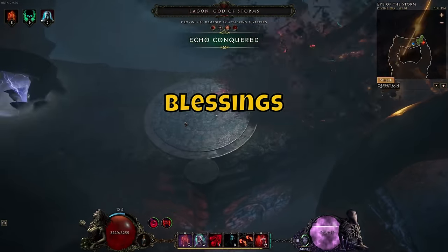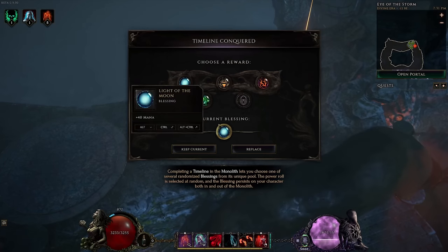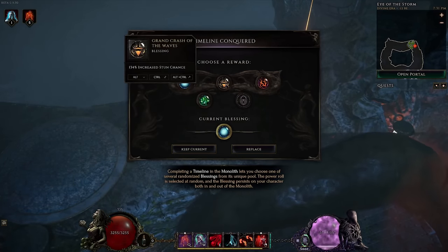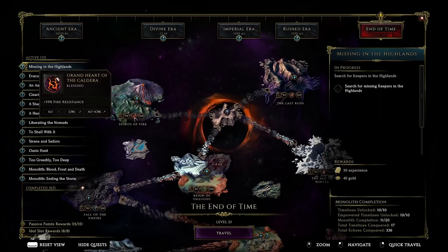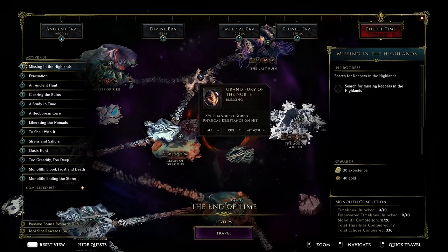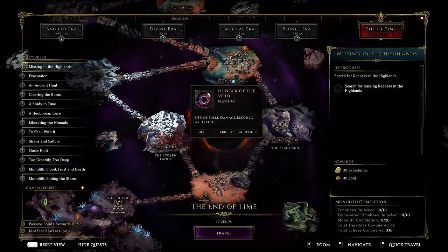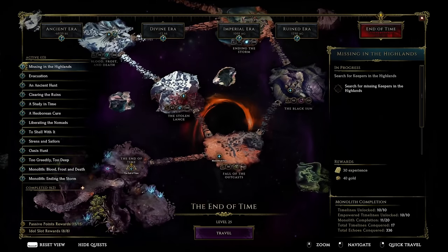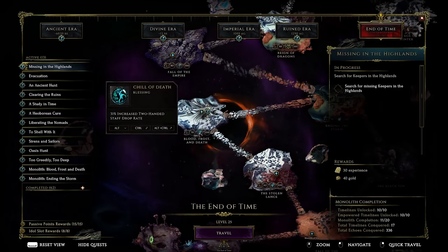Blessings are permanent increases to your character's stats or chance to find a particular type of item. When you conquer a timeline you're presented with different blessings to choose from, and if you conquer the same timeline again you can keep your current blessing or replace it. Blessings apply throughout the entire game, not just in the Monolith of Fate. Empowered timeline blessings have higher values than normal ones, and the increased drop rate for item types also applies to uniques — so if you're farming a unique staff, the staff blessing will help.